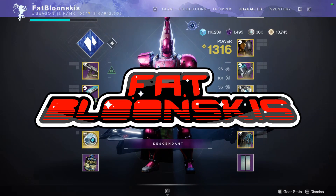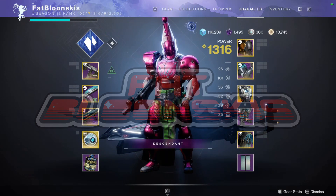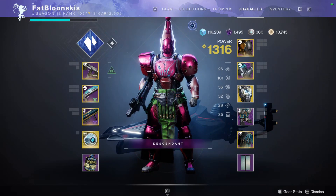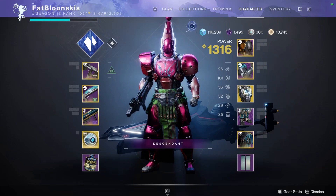Welcome back to the channel. Fablinski's coming at you with his Whisper of Chains build. With this build we're going to focus on becoming as tanky as possible. We're using 100 Resilience, Whisper of Chains, and a couple of Charged Light mods, so let's go ahead and break it down.